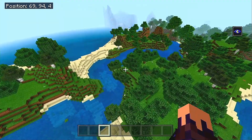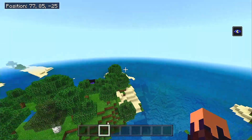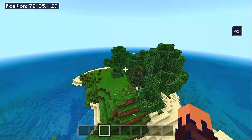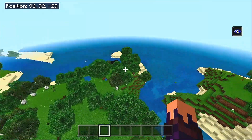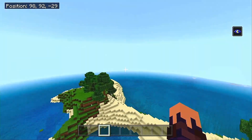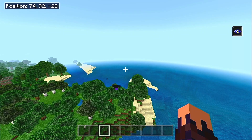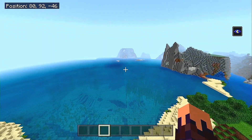This Seed has a decent bit of biome diversity, all somewhat in a relatively close distance from each other - about 2,000 blocks or so in every area. We already start off kind of on the edge of some islands on a bit of a peninsula. You can see that we have a couple different tree variants and a nice vast open ocean right here. With that, you're going to come across a few different ocean monuments.